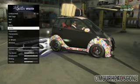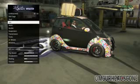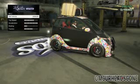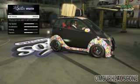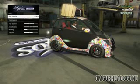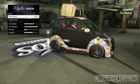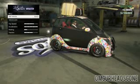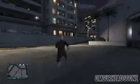So what you guys want to do if you want to do the solo money glitch with the Panto is buy every single upgrade except for the ones that I showed you. That's going to get you a duplicatable car that can actually sell for $196,000 per duplicate. This is the best car in the game to do the money glitch with, and those upgrades are not necessary — it's pointless to waste your money on them.